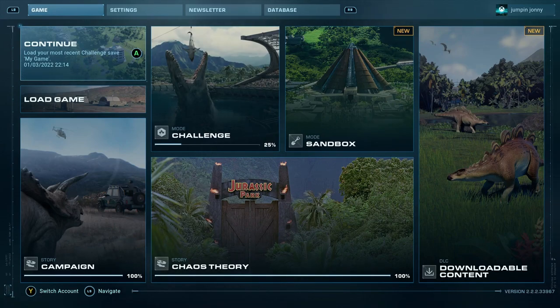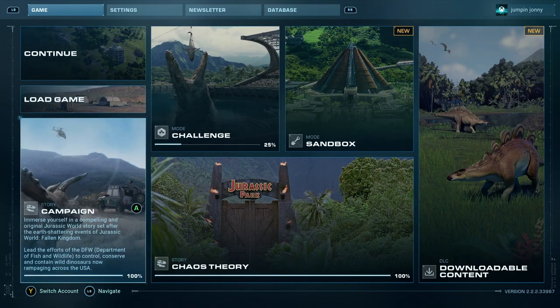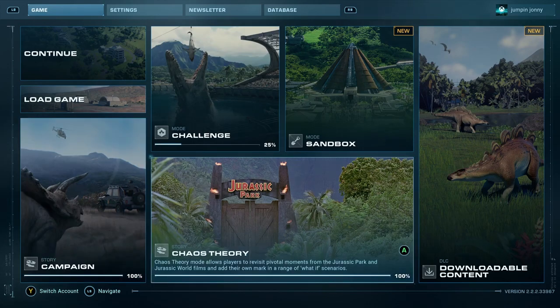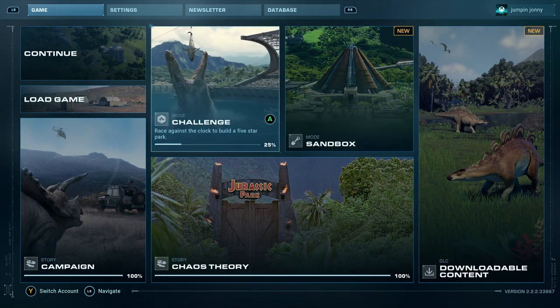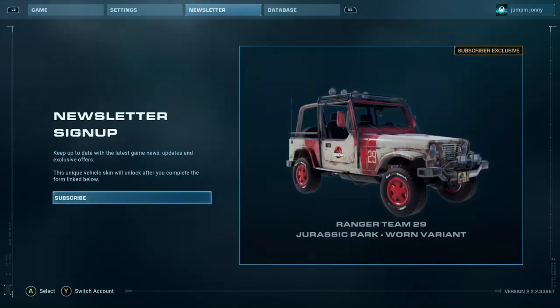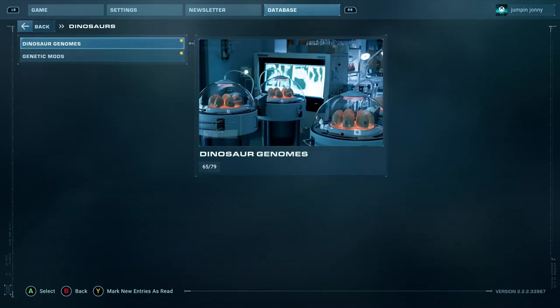This achievement is for hatching and releasing every single dinosaur in the base game. If you have the pre-order dinosaurs or any DLC, you may have to do those dinosaurs as well. You cannot do this in free mode, as any dinosaur used in free mode has to be unlocked in other modes first, so this achievement should be left until you have completed story mode, chaos mode, and the challenges.